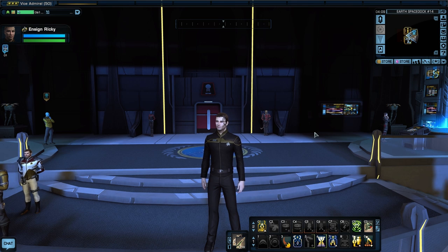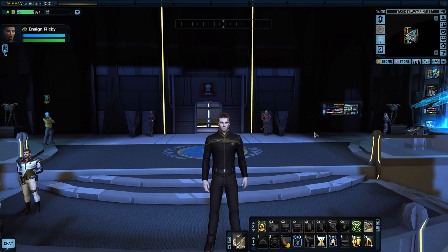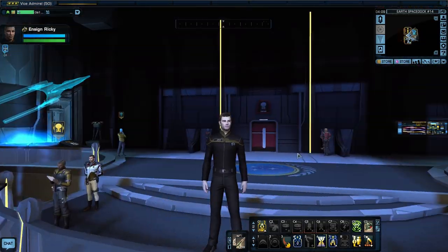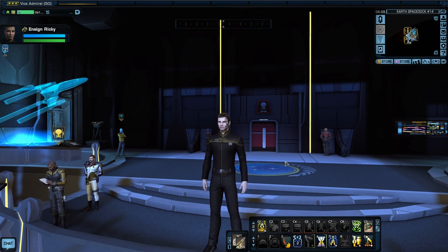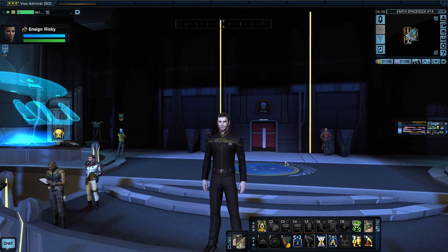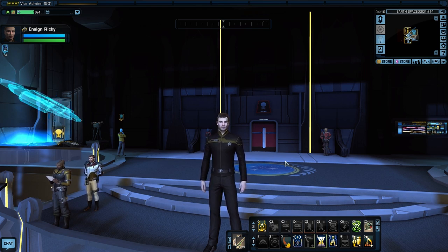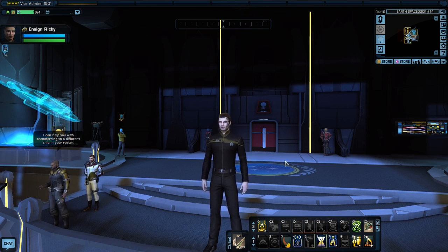I am on my character Ensign Ricky. He is an engineer. Now he does look a little different. I have been spending a lot of time on Ensign Ricky and I have been grinding on him as hard as I can. I've got a lot of stuff — fleet stuff, rep stuff, and all kinds of stuff that is going to help this character show you these ships in a better way. You'll see that I have changed Ensign Ricky's costume. He used to have the original Star Trek red shirt on and that was because he's a red shirt — but I have decided to upgrade Ensign Ricky.